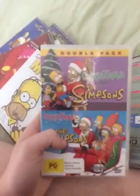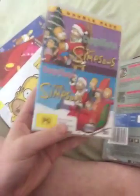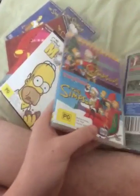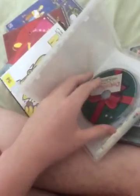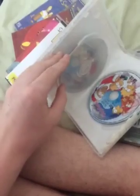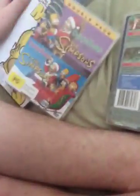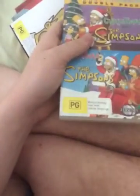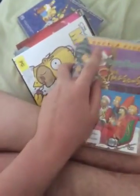Next up is the Simpsons Double Pack. This is called The Simpsons and this is The Simpsons 2. The Simpsons is PG, contains mild violence, low level language. Here's the front, spine and the back. Both are PG. I got this back in 2014 at Christmas and I haven't used it.